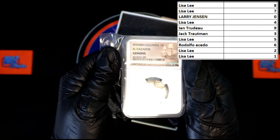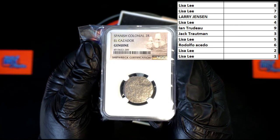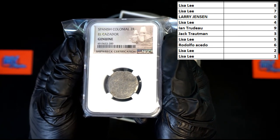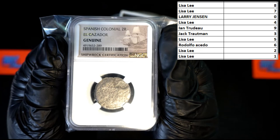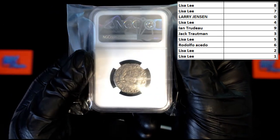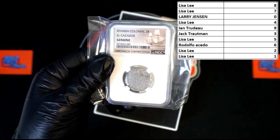Number nine! Last digit right there — nine, two, eight, nine. Nine is going to ent — congratulations Ian, you got yourself a shipwreck coin! Very nice. Let's flip it over and see what we can see. So cool, so cool! Ent, that's coming to you with the number nine right there.